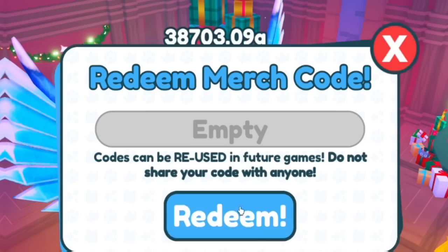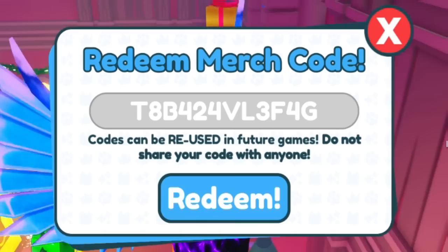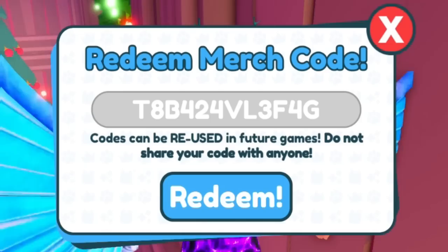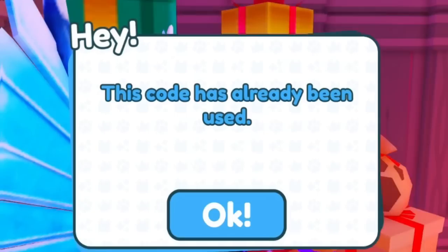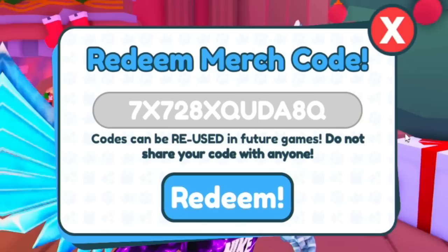After that, the next code is S8TJQWVLFBTS. While entering these codes, keep in mind you can go to RBLXcodes.com for a full list of every working code for Pet Simulator X — you can simply copy and paste them from the website into the game. Next we have code HDVR2X95RS6L, and then 7X728X2D8Q.